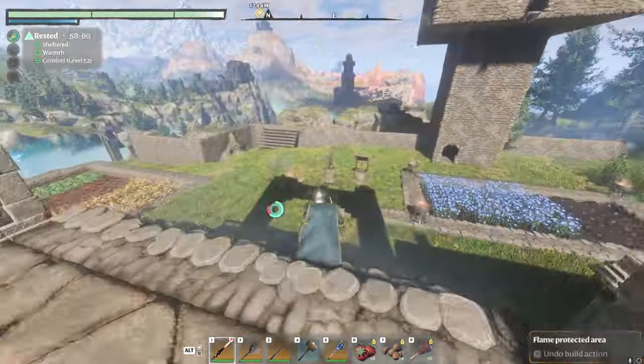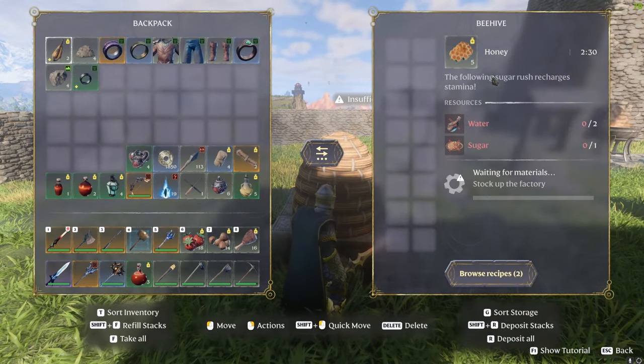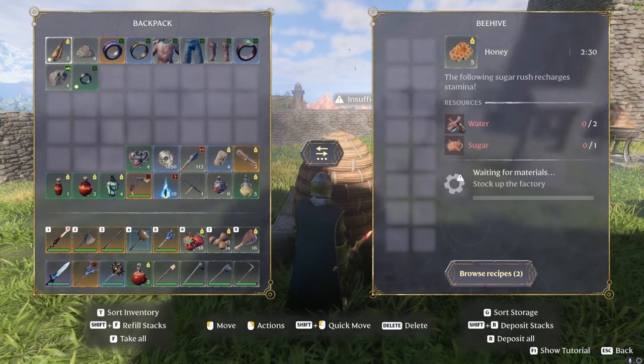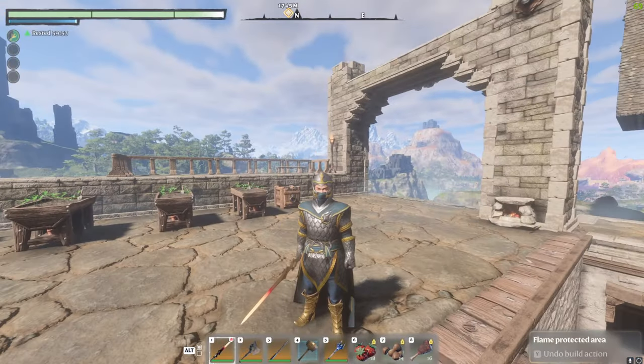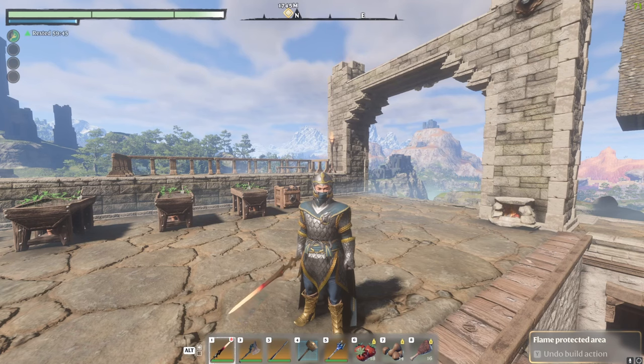It's also worth noting that if you're further into the game and have progressed the NPC lines, once you get the beehive smoker for the farmer, you can place down a beehive of your own. Pop in sugar and water and it will give you honey — honey is really useful because it gives plus 15 stamina recharge. Early on in the game you can get honey by hitting beehives you find in trees. You can get part of this build going pretty much as soon as you start if you want to head towards a movement-style build.